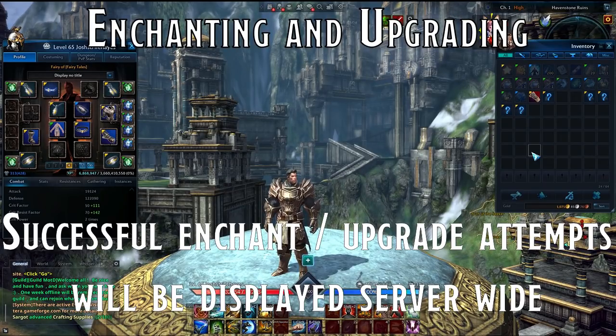If you're successful with an attempt to enchant a particularly high-level piece of equipment, a server-wide message will flash up on other players' screens. If you've been wondering why you've been seeing pop-ups saying a player has enchanted an armour piece to plus whatever, this is why. It's unlikely and rare and worthy of celebration.